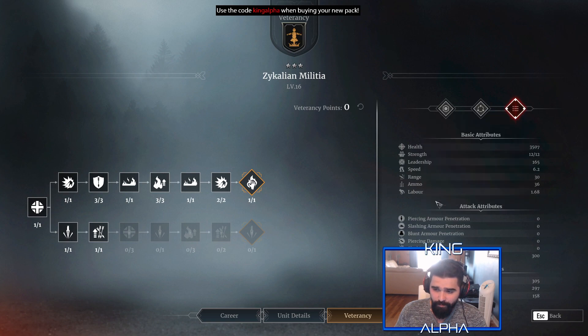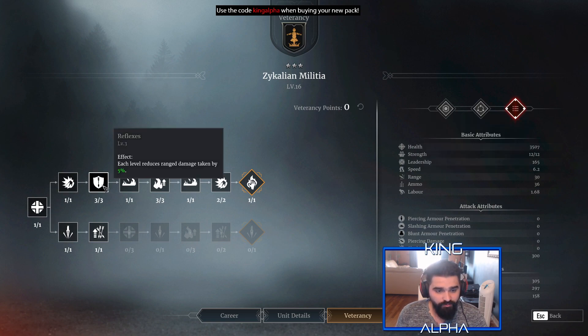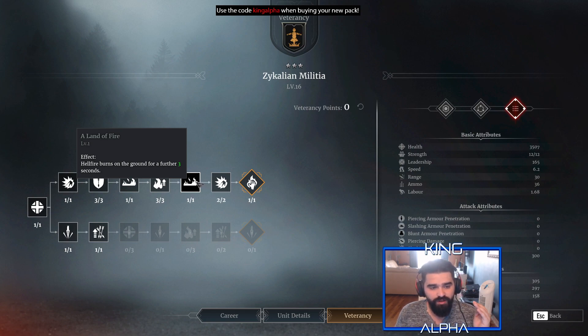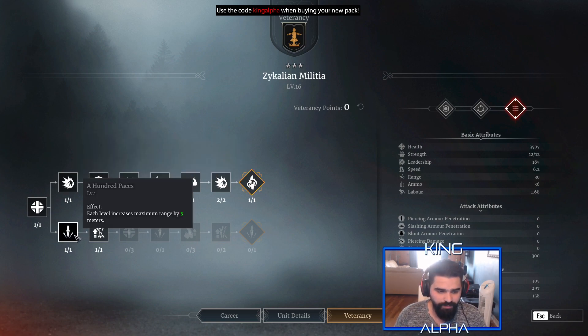Let's get into their veterancy. The top line: increases health by 6%, increased movement speed to 6.2, reduces ranged damage taken by 15% which is pretty high. Hellfire now sets the ground alight, burning for 3 seconds. Increases burning damage by 8% — basically 24% total — then Hellfire burns on the ground for a further 3 seconds. You also get 6% extra movement speed and increases duration of burning by 2 seconds. They constantly are trying to get the burning damage up as best as possible.